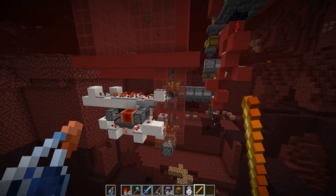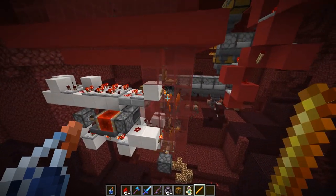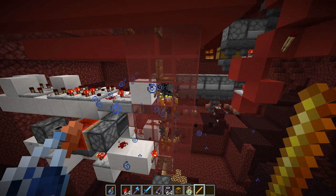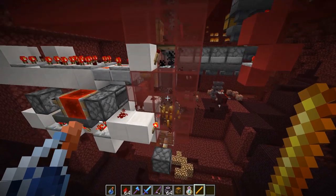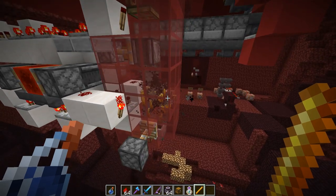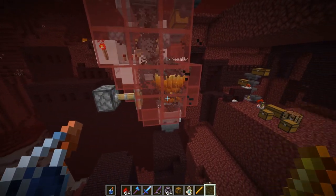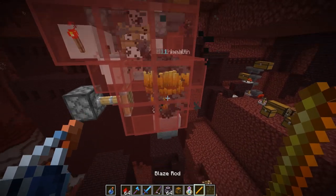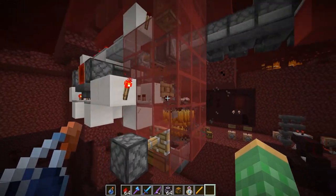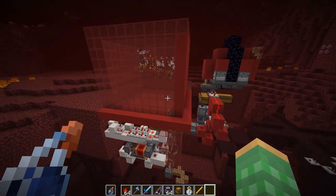A couple snapshots ago they fixed a bug that I had been trying to get them to fix for quite a while. This is a bug where when a blaze was killed by a water bottle thrown by a player, it would not allow that blaze to drop its player-unique loot. So only when a player kills a blaze will it drop blaze rods as well as XP. If they're completely crushed to death they won't drop anything.